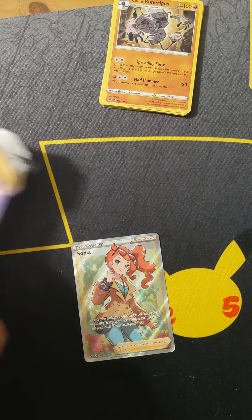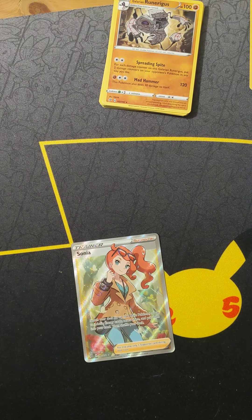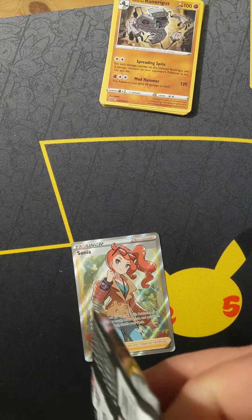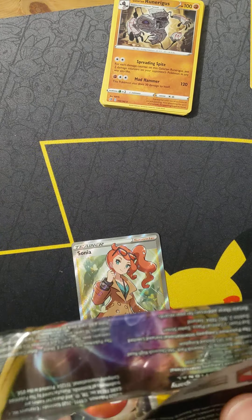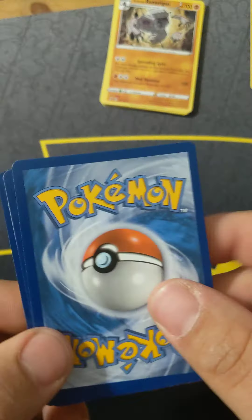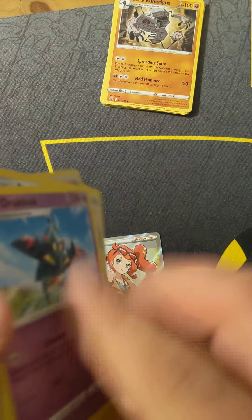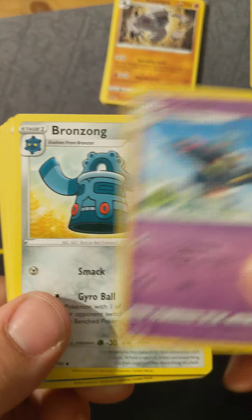I'm feeling like the mid-2000s Giants right now — it's like when we got to the playoffs we'd win the Super Bowl. I wouldn't mind getting a V card right now. I'm seeing some shiny stuff on the outside and I'm just going to slow roll this. Here's a Drak Cloak.